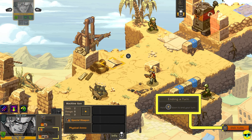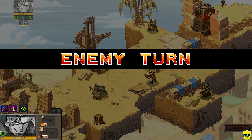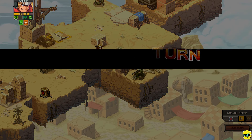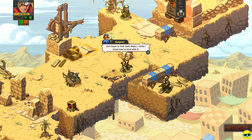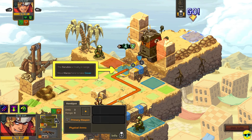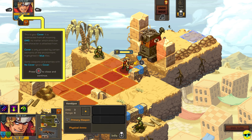Hold Y to end my turn. So I'm wide open again. But I do have two dodge. He would have done four, but my dodge reduced it by two — and my dodge is gone now that I'm not moving. Get closer to that tank, Major. So they want me to move into cover — now, this doesn't really look like cover, but I'll move where you say. This is your cover — that two blue shield there. It's subtracted from all incoming damage no matter which direction the character is attacked from. Cover is only provided by certain elements of the environment highlighted in blue tiles. Even though the tank and the guy above me — their line of fire is not interrupted by my cover — but in this game, just because I'm next to cover I get the cover bonus. That's also pretty interesting.